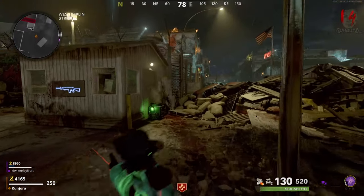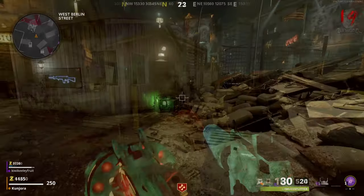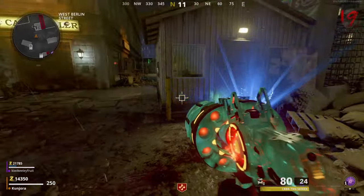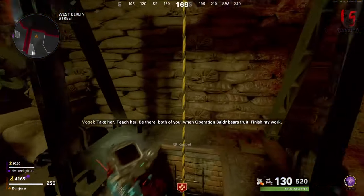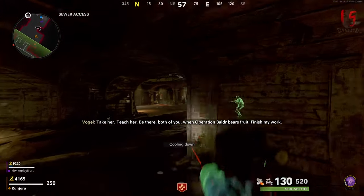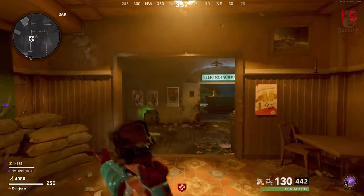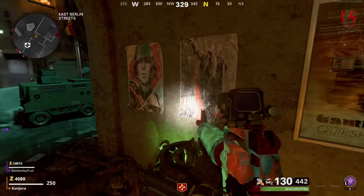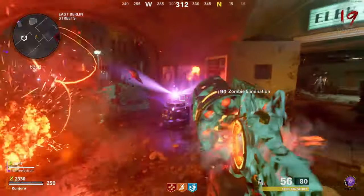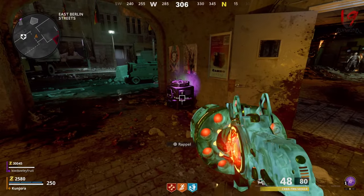Around the map in different random areas, you will see three different stations where you must place the canisters and then deploy the lure kit in front of them to spawn a series of Tempest enemies. Three of these will spawn into your game and they're easy to spot, but the locations are random each game. One by one with each machine, you want to first place in the canister, then deploy the lure trap, and kill the Tempests that spawn in the surrounding area. A charged version of the canister will then raise up for you to grab.